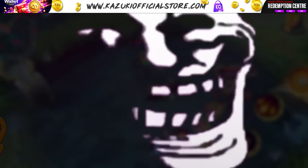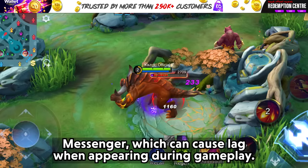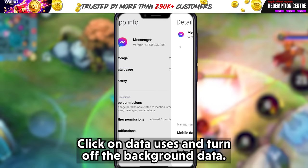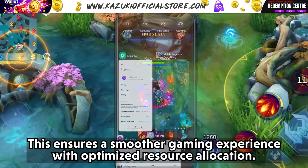Tip 3: Minimizing notifications. Reduce unnecessary data consumption in the background by limiting app activities. This includes minimizing notifications, especially from apps like Facebook Messenger, which can cause lag when appearing during gameplay. To do this, go to Settings, search for Apps, click on App Management, select any unwanted app, click on Data Usage, and turn off background data. You can still use these apps normally when you open them, ensuring a smoother gaming experience with optimized resource allocation.